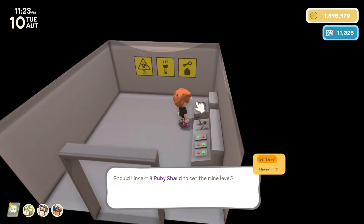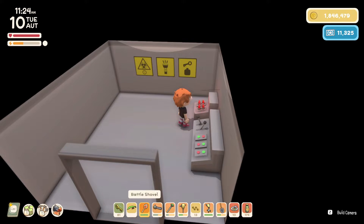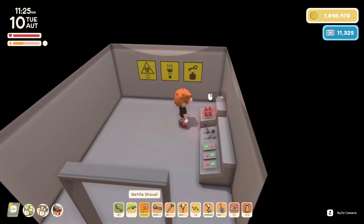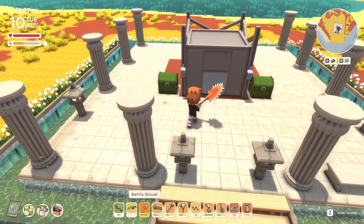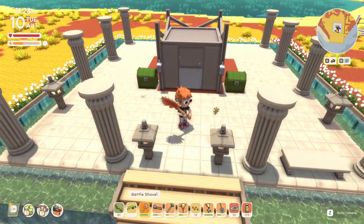Then you would simply come in here and talk to this new little console and set the level like that. It took your shards and now it's good to go. Those will stay in there until you use the charge. And that is how you get into the new deep mine.